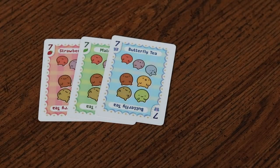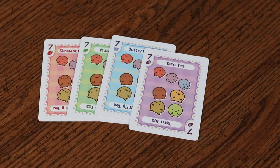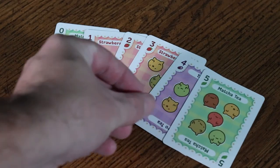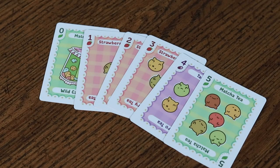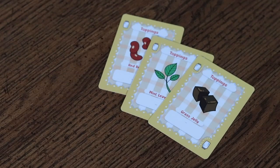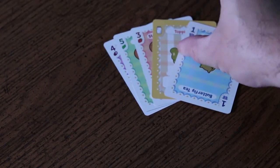Freshness: players score based on the amount of matching numbered cards. To score the maximum ten points in this category, a player would need four of the same number in four different colors. Smoothness: points are earned for having a numerical straight of at least three cards; the more cards in the straight, the more points are earned. Complexity: earn points based on having one, two, or a maximum of three topping cards. And Presentation: either the number of same-color cards you have, or the number of different colors you have.